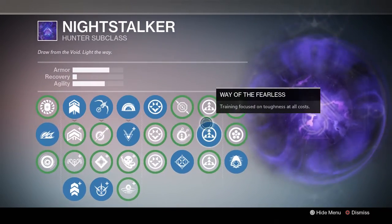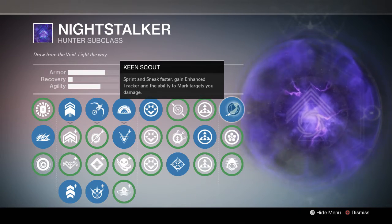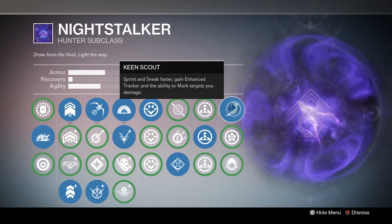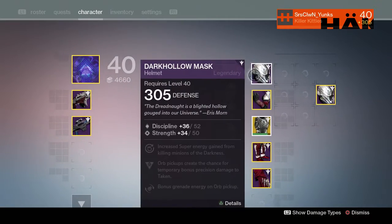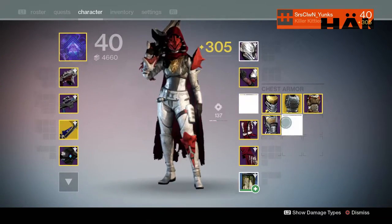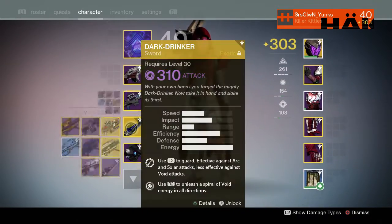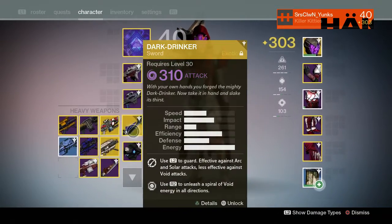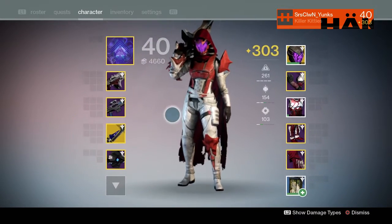I'll definitely run keen scout for PVP because it's just way too good — sprint and sneak faster, gain enhanced tracking ability, mark targets you damage. Not bad at all. So for armor I'm switching to graviton forfeit, which pairs with shade step. Having shade step and keen scout together is absolutely amazing.